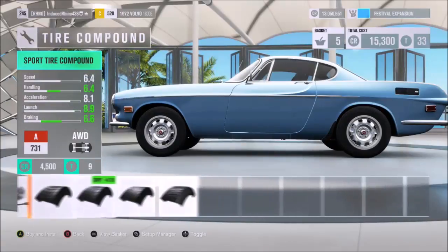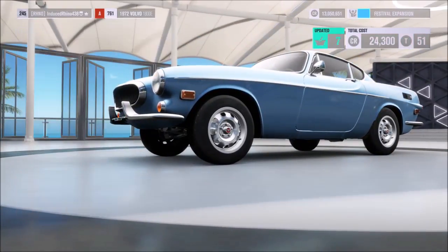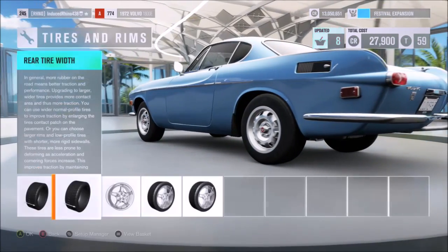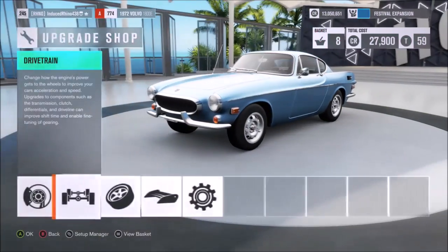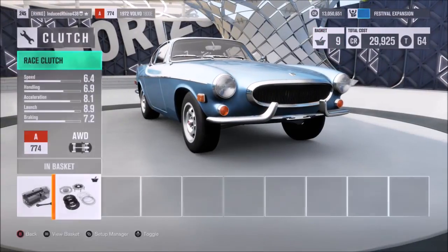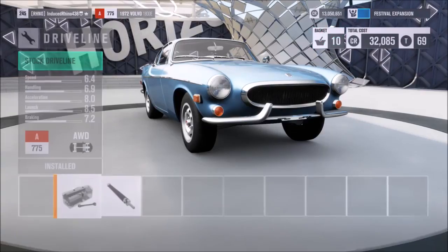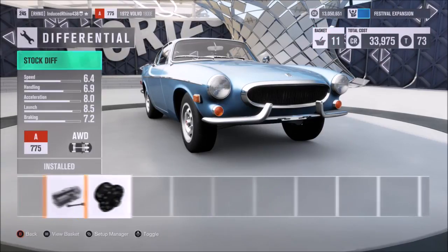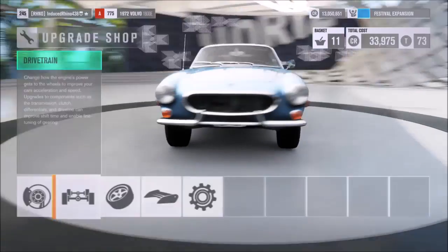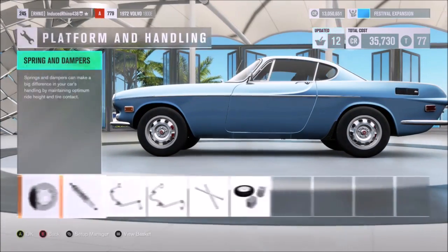Race tire compound, tire width 250 millimeters. Pretty much upgrade everything except for the differential — give it as much power as we can.